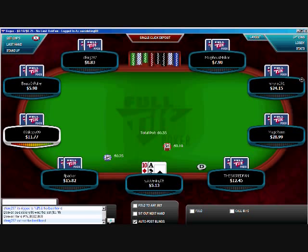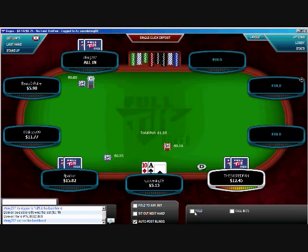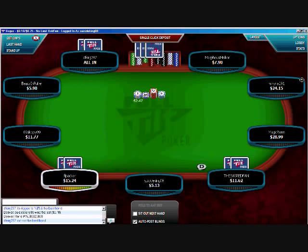Oh wait — ace-ten. This is the danger hand. It looks really good but it's not going to be as profitable to play. I'm actually just going to go ahead and auto-fold this, as shocked as most of you probably will be. But on a short stack, especially against a raise, an all-in, and a call, there's no need to play that hand.